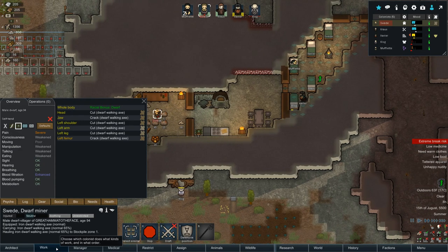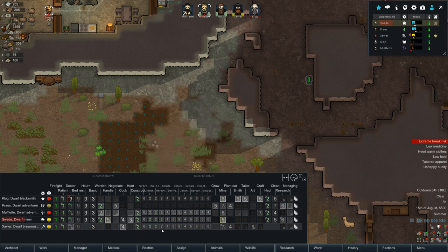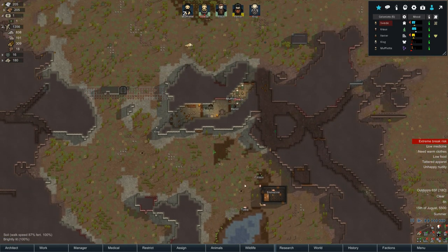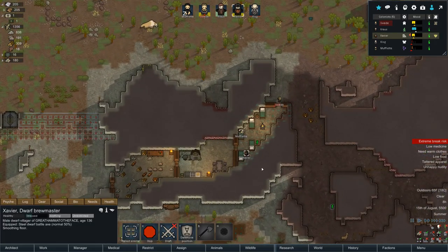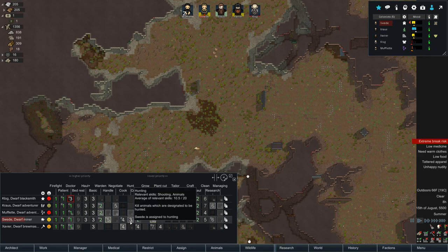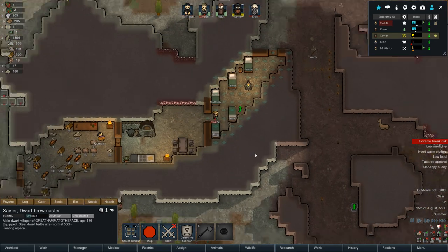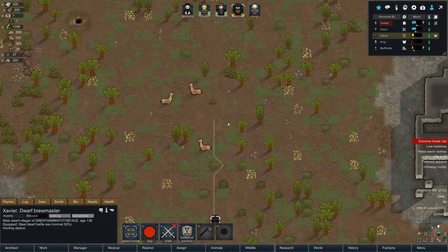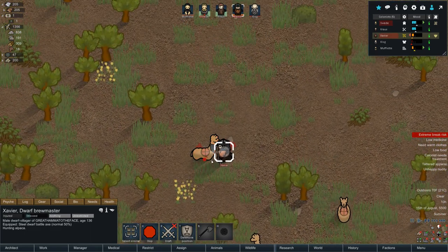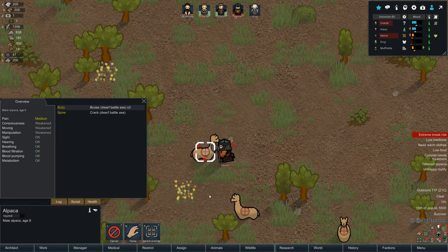I'm actually smoothing the floor to make that place look better. We're down to literally zero food and someone has to hunt. That's supposed to be Swede but I wanted him making armor. Maybe I should go hunting — I am the chef of this town. Construction priority should be four for me. I've got to find food right now — we are super out of food. I'll put myself on hunting, priority two. Let's hunt those alpacas. I'll get Swede off hunting for now and see how I do.